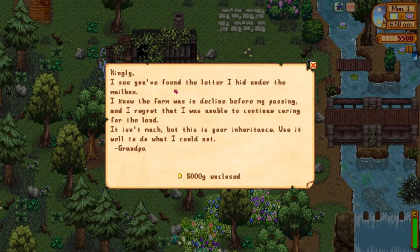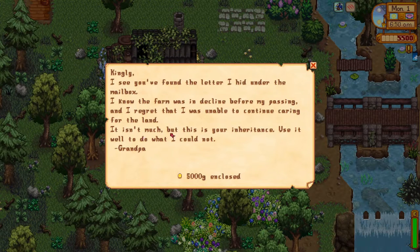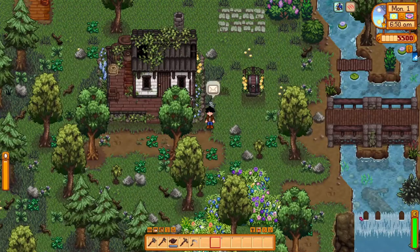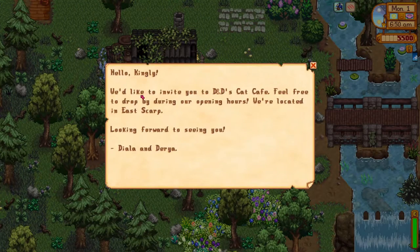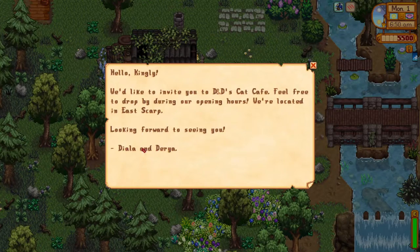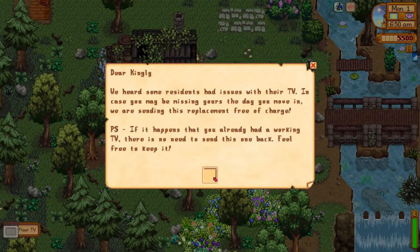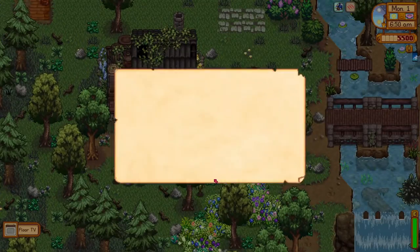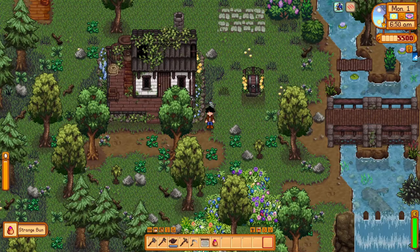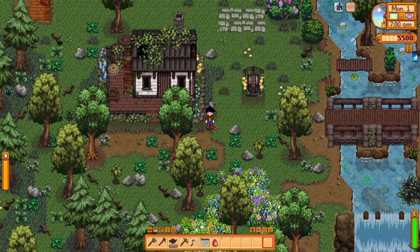Reading the inheritance letter: 'Kingly, I see you found the letter I hid under the mailbox. I know the farm was in decline before my passing and I regret I was unable to continue caring for the land. It isn't much, but this is your inheritance - use it well to do what I could not. Grandpa.' We're also invited to D&D's Cat Cafe in East Scarp.